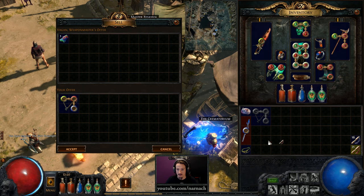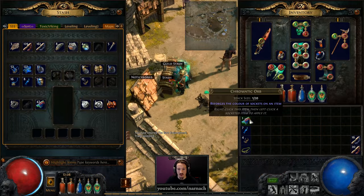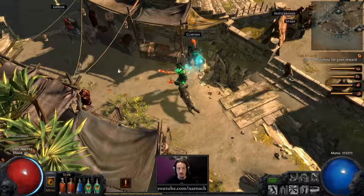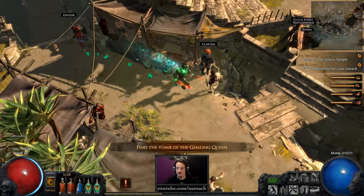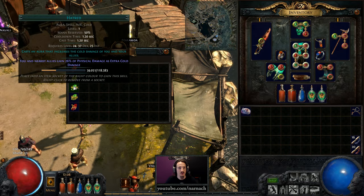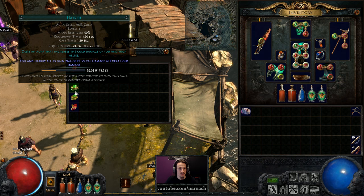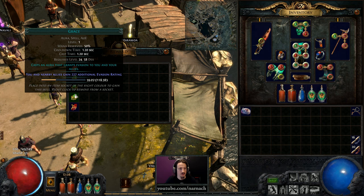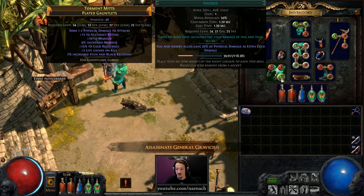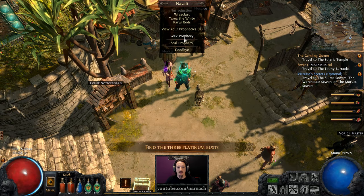Let's see anything to sell — a plus one to the level of socketed gems with some added cold, not bad. We have prophecies on the list, let's do that after we speak with Clarissa. Thank you for the keys. Hello Greiger, hello Greiger and Maramoa. We are going to get Warlord's Mark, Poacher's Mark, Hatred, Grace, and Punishment. Hatred — turning fist damage into cold damage might not be a bad one, we'll just grab it. We're relatively mana stable and happen to have a green socket, might as well put it in and see how it works out. Argon has an optional too, so let's roll some prophecies.